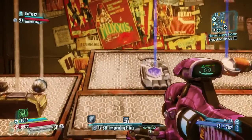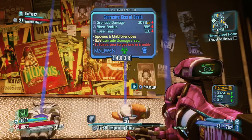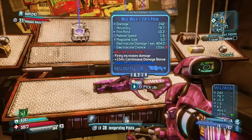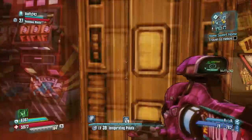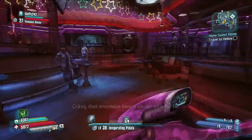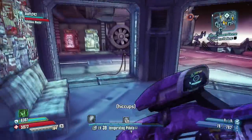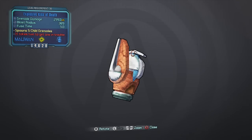I am currently level 39, so I'm getting about level 38 gear in this chest. If you're a higher level, you will get higher gear. Before I go over Moxie's loot that is in this chest, I just wanted to say that I'm pretty sure this chest has been glitched. This chest comes with three really solid items: a gun, a grenade, and a shield. This chest gets you well prepared for battle — three different category selections.